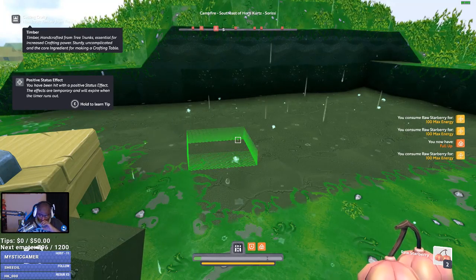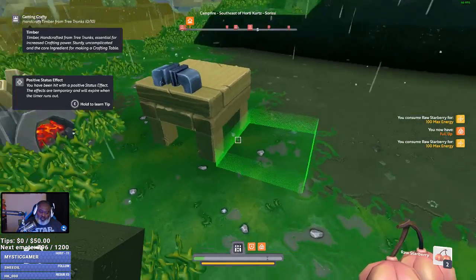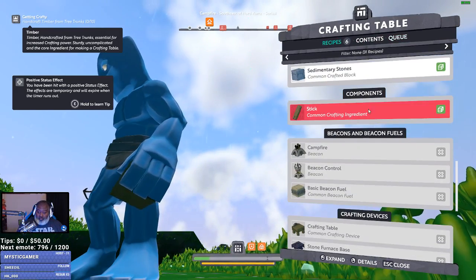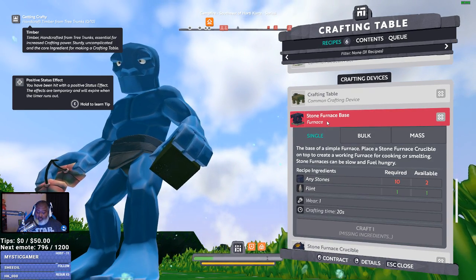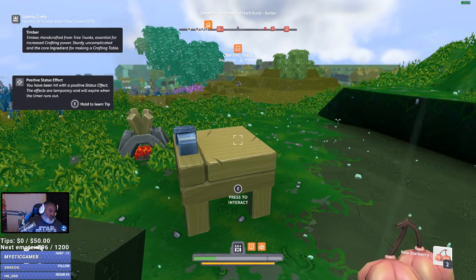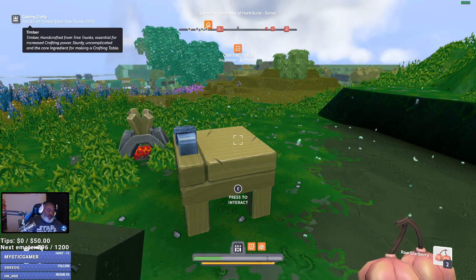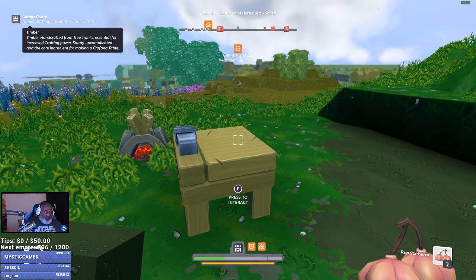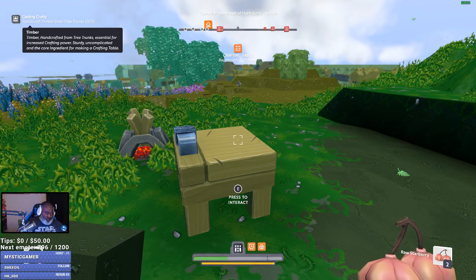Starberry, starberry — you now have full energy. Okay, so what did I need for a furnace? I gotta sneeze. Furnace — I needed flint. What the deuce do I do with flint? I don't know how to get flint. Hmm. Is there a wiki for this game already? Because I might have to do that — we might have to pull up the wiki. Boundless wiki — it's a wiki game, chat. They got one on Gamepedia. Flint — create a page for flint. Okay, they don't have anything for flint. That sucks, let's find another one.